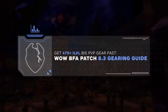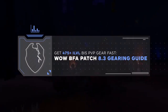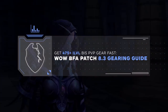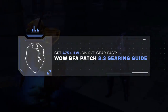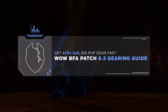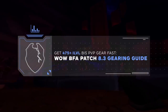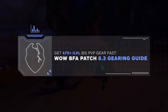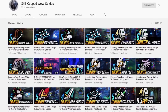Today we here at Skill Capped are going to be breaking this down into three easy steps that you can use to get geared and quickly jump into arena. Step one is all about preparation — boosting your item level and getting all the required tools to farm your BIS gear. Step two will show you how to quickly and efficiently identify and target farm your best in slot items. Step three is the icing on the cake where we push that gear set even further to give you the best possible gear and a competitive edge in PvP.